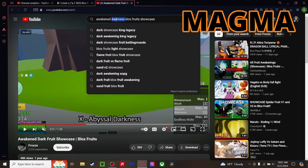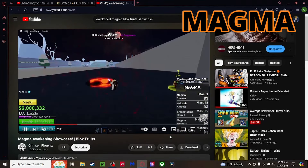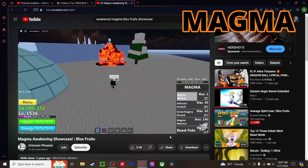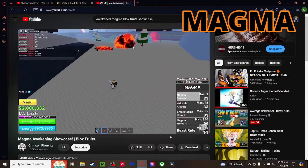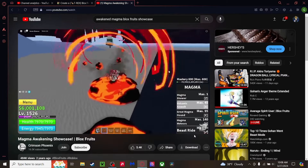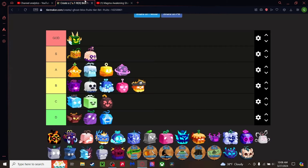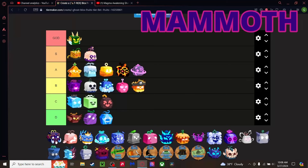Magma — let's check out the moves. The awakened Z move is even better than the unawakened — just one fist doing crazy damage. The X move now spews magma from the ground. You just fire a magma fist at them. I feel like Magma deserves better than it usually gets. It has a higher value than expected at end game. I'm putting it above Gravity — it's a great awakened fruit that can do serious damage.